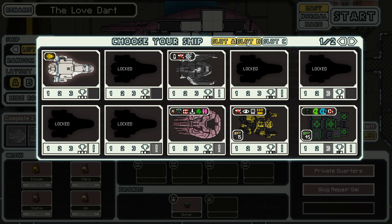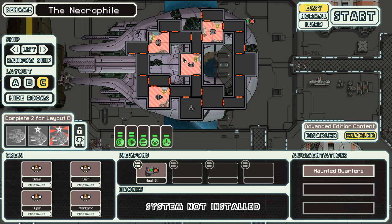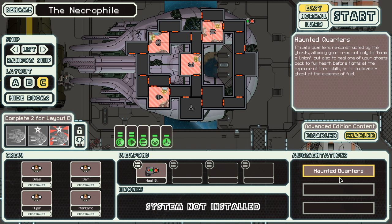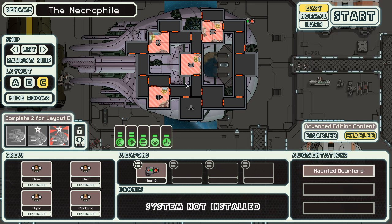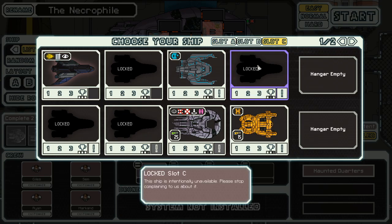We do have new ships though. We have a sea version, which is a little weaker, but it's full of ghosts. They've got a haunted pleasure pod — the haunted quarters — which allows you to reconstruct ghosts or heal your ghosts. We won't be doing the necrophile though, because I know this shiny ship down here.